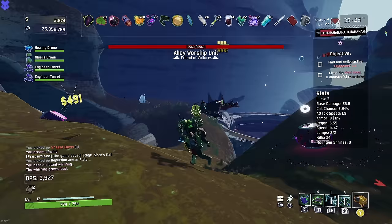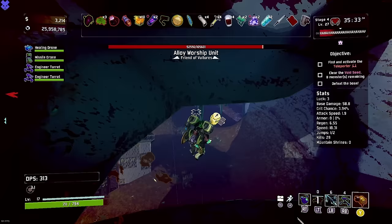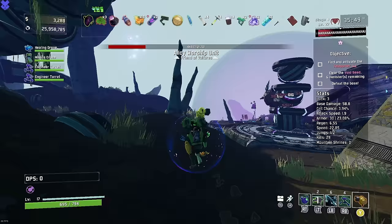Alloy Worship Unit has been summoned - I didn't mean to do that, so let's hope we can deal with these little guys first. I don't want to void an Alloy Worship Unit - it's scary. The Alloy Worship Unit is just getting absolutely chonked on by the void seed. That's perfect. I don't have to do anything - I'm just hanging out. Alloy Worship Unit's got no chance. If you ever have a void seed here, this is the way to do it.